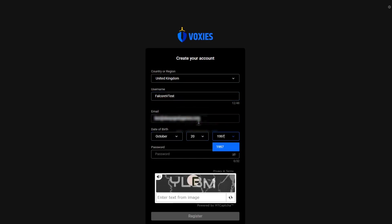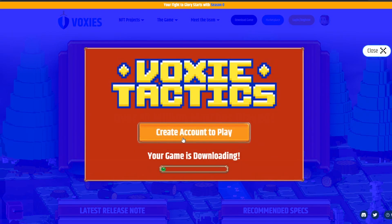Once you've created your account, you can go and download the game by going to voxys.io/game-download or clicking the link in the description.